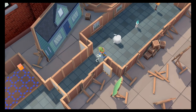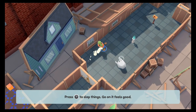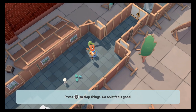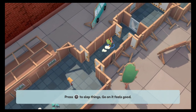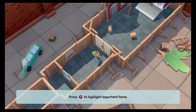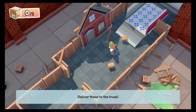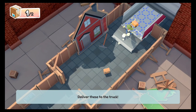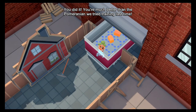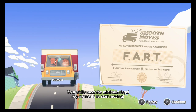Oh, it's a ghost! A g-g-g-ghost! Slap him out of the way if he gets too close! You can slap the ghost? Oh man! I broke that — slap that! Oh, I stepped on the rake! Ouch! Press X to highlight important items. You did it! Much better than the Pomeranian we tried training last time! Congratulations, F-A-R-T's! Your skills meet the minimum legal requirements to start moving!